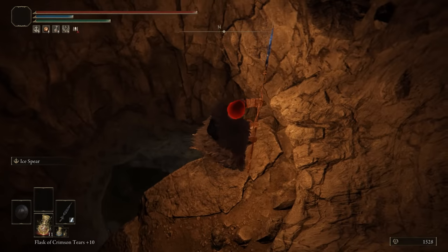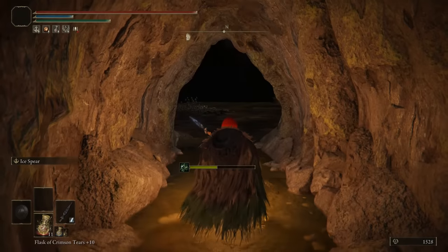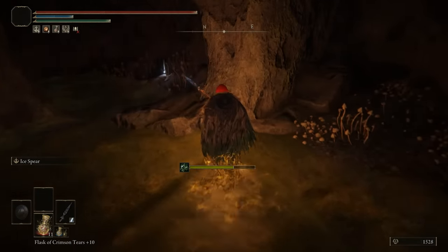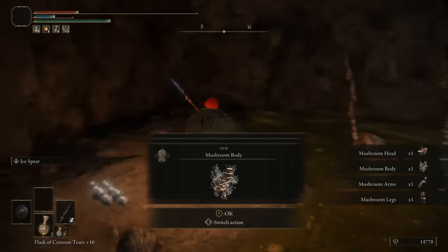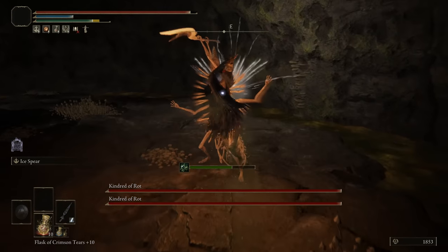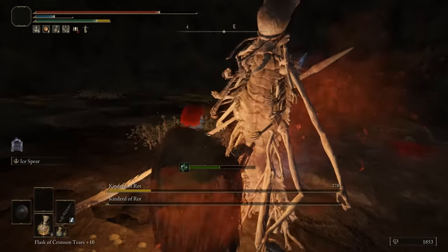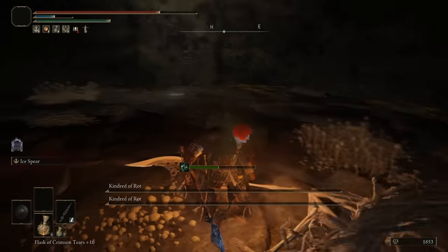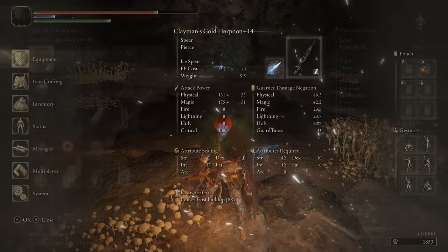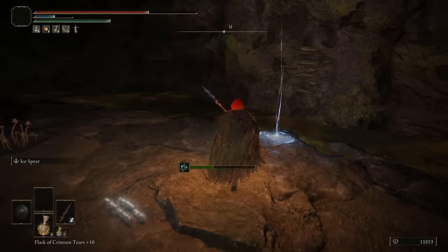The Seethewater Cave is in Mt. Gelmir, requires two Stonesword Keys, and is it worth it? No. There's an unavoidable poison swamp — no way around it, you just have to get poisoned. It's a standard copy-and-paste poison cave. The Mushroom Armor set is here, which is a fan favorite for being goofy. The boss is two reused enemies from a previous mine. Your reward is a charm that gives more damage when someone's poisoned. You spend two Stonesword Keys to get essentially nothing. 1 out of 10.